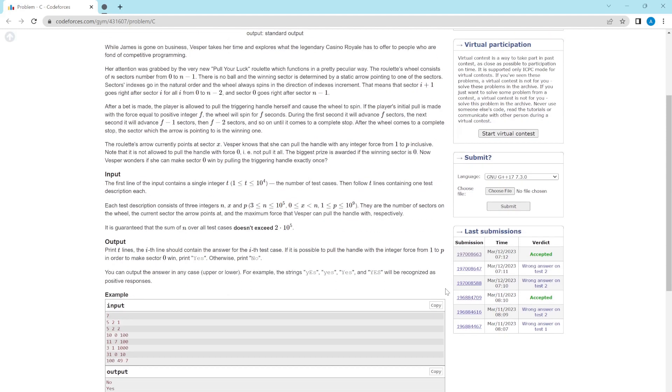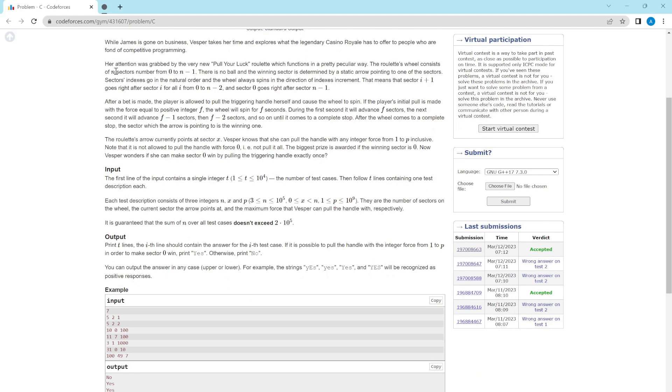In this problem we are basically given a roulette wheel consisting of n sectors numbered from 0 to n-1. The winning sector is determined by a static arrow pointing to one of the n sectors. The sector indices go from 0 to n-1 in a circle, so i+1 is the next sector after i for 0 to n-2, and 0 is the next sector after n-1 because the circle completes and you come back to the starting point.